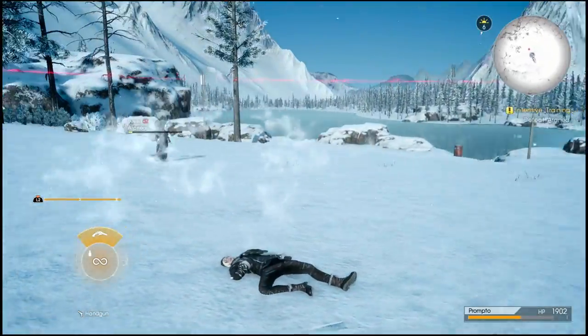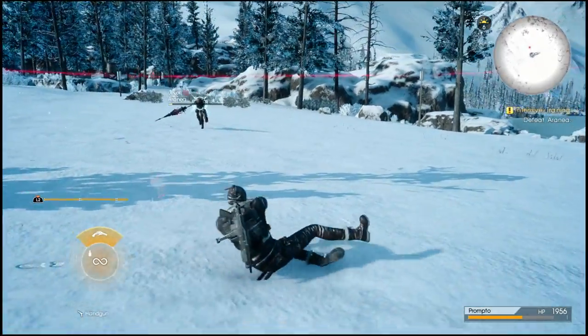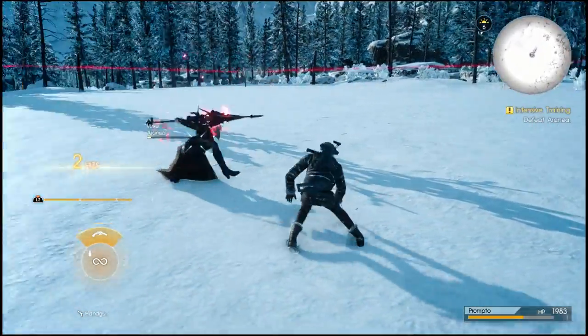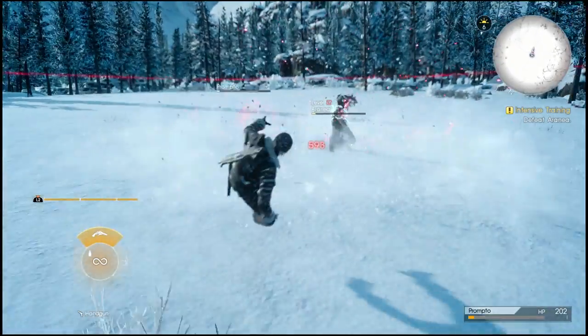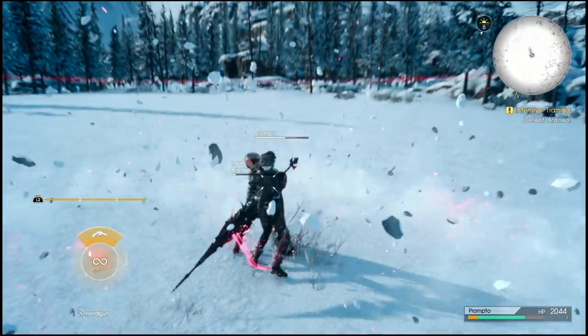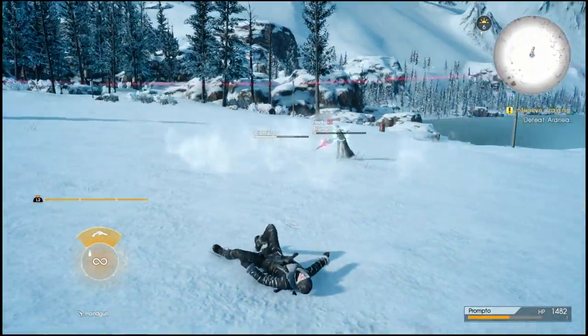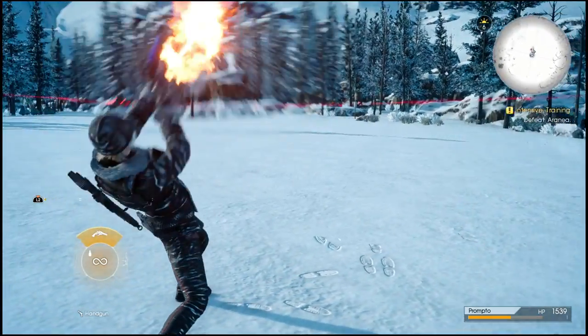Definitely prioritize dodging. She's going to be a little bit hard to hit, but if you find you're getting punished too much then simply roll away until you get your Trigger Happy tech up. Otherwise you still have your potions, elixirs, and phoenix downs. Always try and use your potions and elixirs before the phoenix down because you only have one and you don't want to get caught without it.